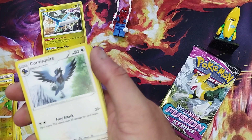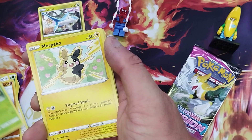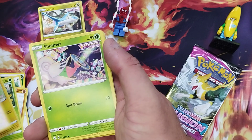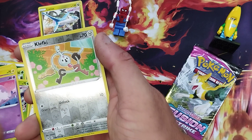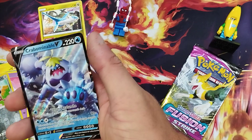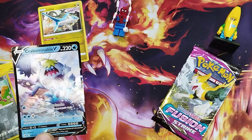We've got our energy card, we've got Corvisquire, we've got Sandslash, we've got Swadloon, we've got Morpeko, we've got Scraggy, we've got Shelmet, we've got Palpitoad, we've got a reverse holographic Klefki. And there's something nice there — a Crabominable V! That's a really nice card. So Spidey Boy was the hit today.